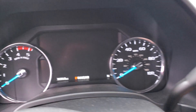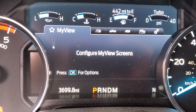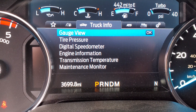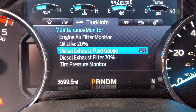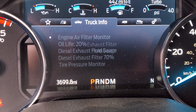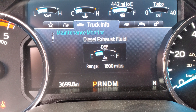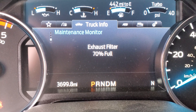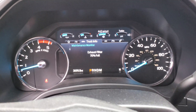Now we turn the key back on. Using the left steering wheel control pad, we go down to Engine Information, hit 'Maintenance Monitor,' and go down to 'Diesel Exhaust Filter Status.' Where it says 70, we hit OK, and it is going to display 100 when it's full.